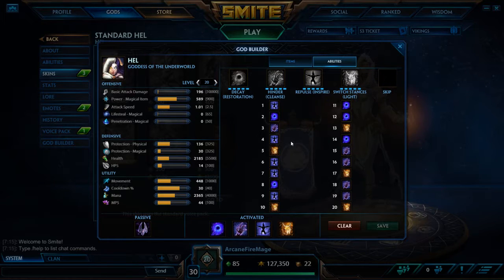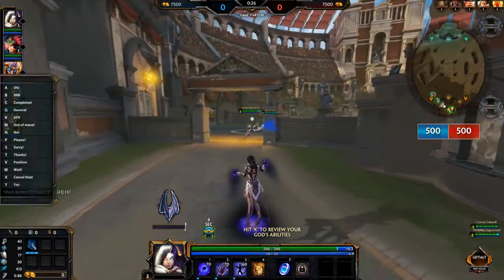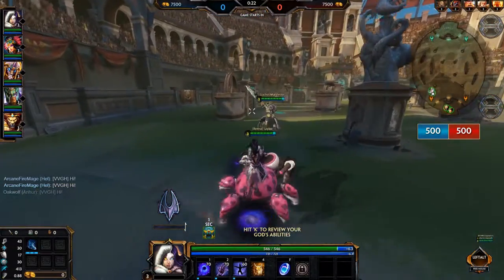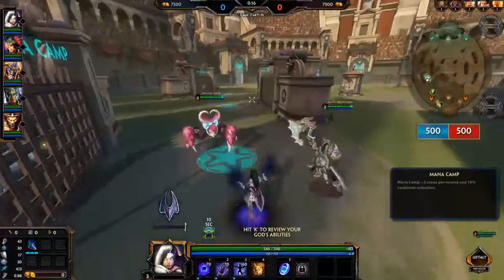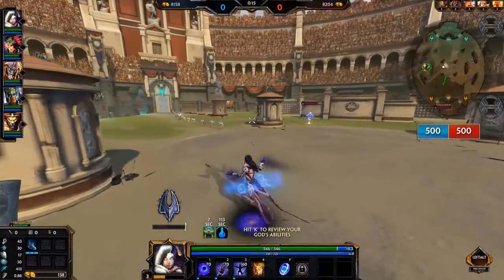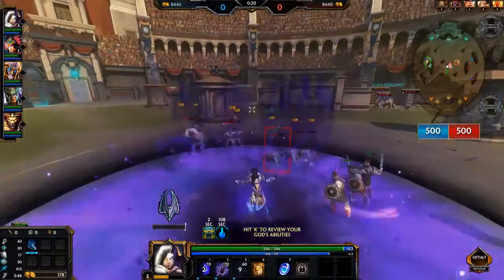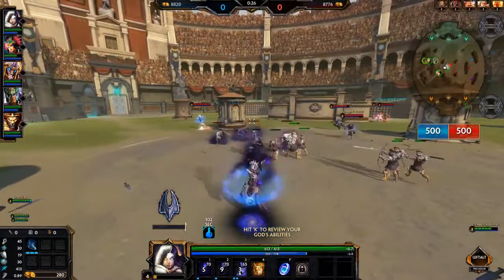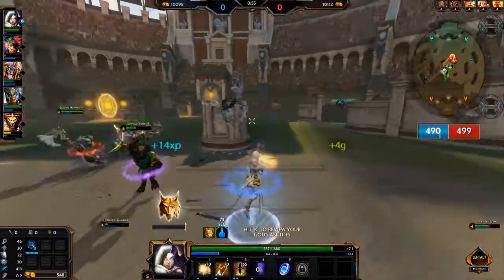Now let's take a look at some gameplay for Hell and really figure out how to play her, because she is a bit tricky. Basically with Hell, you've got to really realize your limitations and what your role is. You are not going to go out and drop 15 to 20 kills — she does not work like that. You are basically going to be swapping back and forth between your damage spec and your heal spec, just doing whatever needs to be done. If your allies are a little bit low on health, you can just switch to heal spec and heal them.